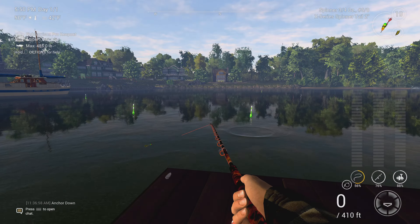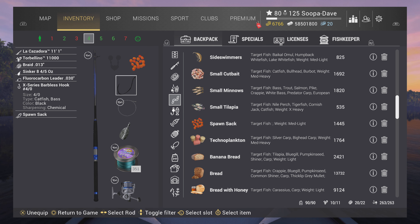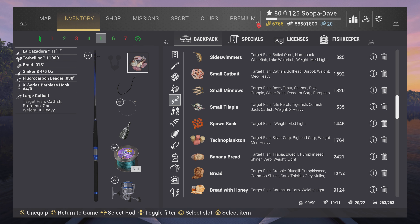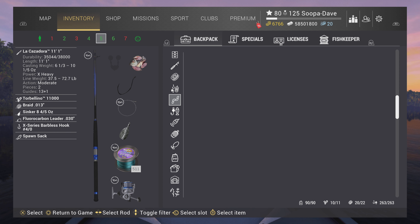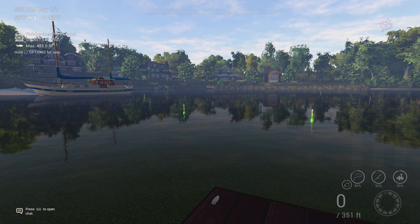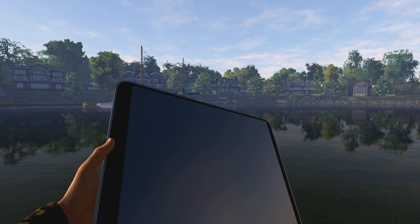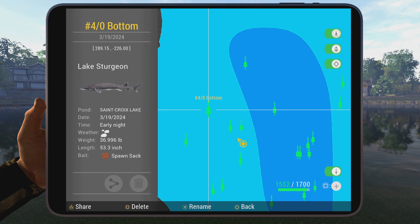Here at the floating dock, we're going to have bottom rods or float poles at 98 inches or 250 centimeters — one with spawn sacks for the sturgeon, one for the catfish — and you can actually cast in the same spot. Night works much better for these, particularly the sturgeon. You can catch sturgeon on cup bait as well, but if you struggle to get the sturgeon, definitely go to spawn sacks. You can catch them both right here at the sturgeon spot. The one you'll have more issues with is the sturgeon — the mark is at 290 and negative 225.